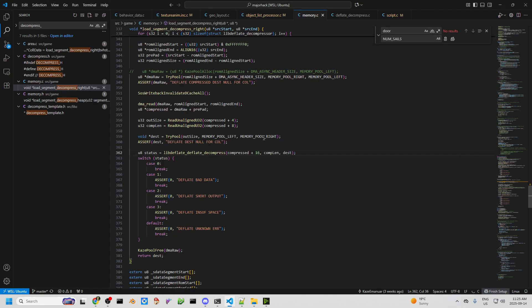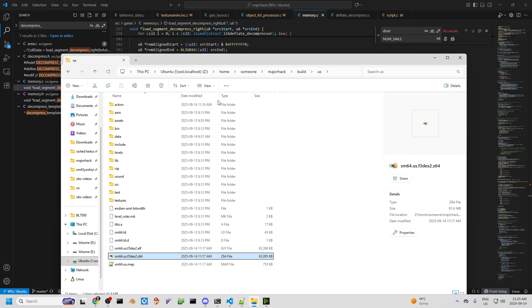Hello, today I have great news — we have a new compression method. I have to give a shout out to Aglab for first porting this to Mari64 and then Red for porting this to my repo, and this one is actually pretty cool to have.